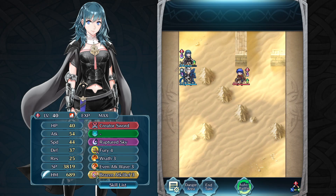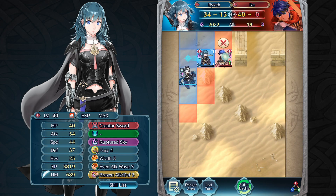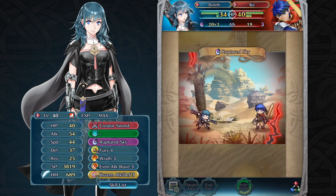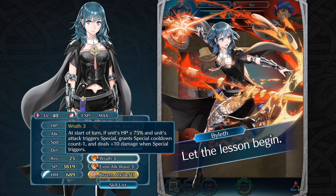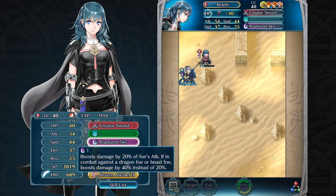At the start of the crossover event in Fire Emblem Heroes, players can potentially summon the female character Byleth, Proven Professor. She has the potential to do massive damage with her skill kit. If damage is done to her, Wrath's effect combined with the damage of her special, Raptured Sky, can rack up a lot of consistent damage.